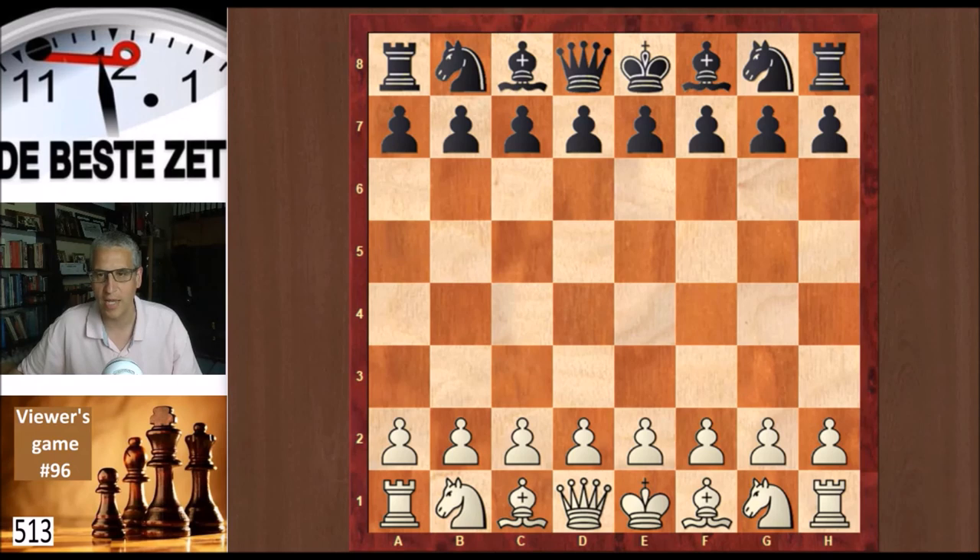Thank you Evan for those very nice words and let's have a look at your game. You opened with d4. Your name on chess.com is Hewibaba22, with a rating of 1492. Your opponent was Garfield29 with a rating of 1519. Black played d5.